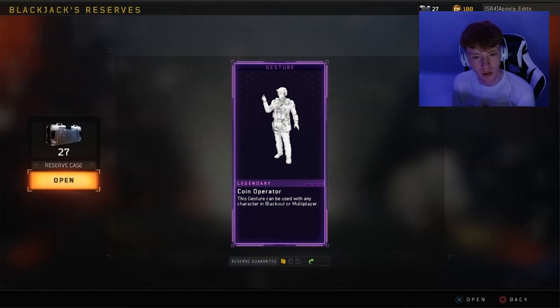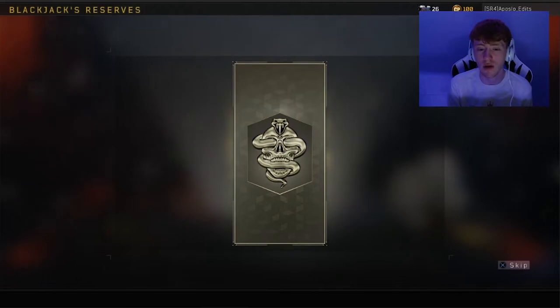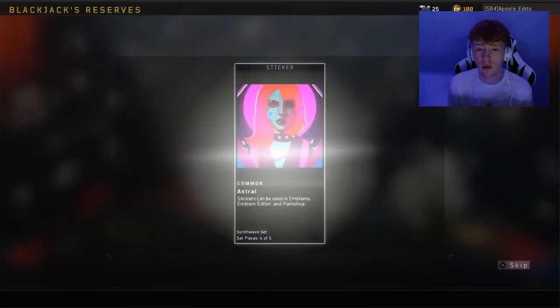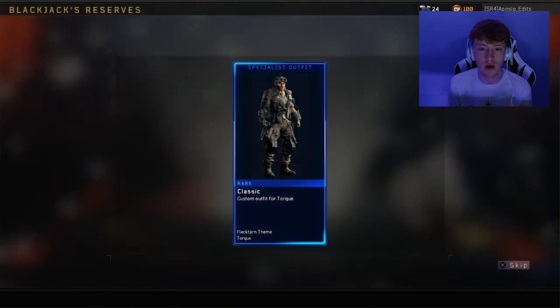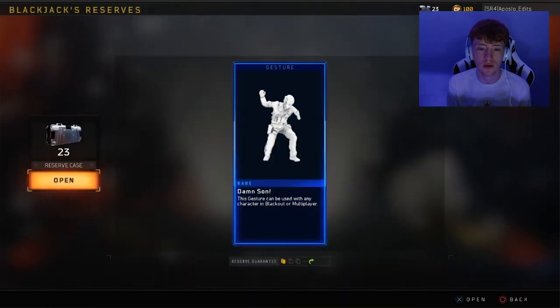Coin operator — that would be pretty cool, especially when it comes to my thumbnails. I've been using those quite a lot. We want something decent. We've got down to 25 now, we're over halfway. Classic. No. Damn, son.